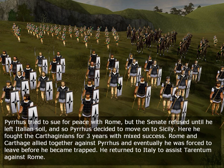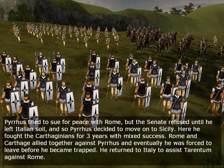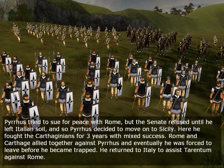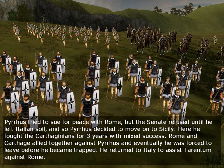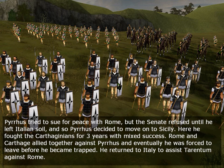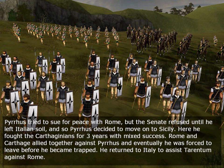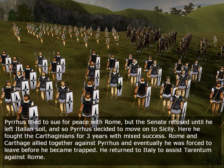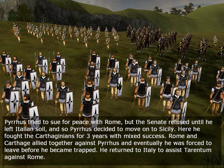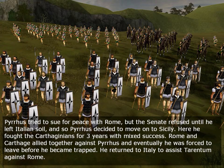Pyrrhus tried to sue for peace with Rome but the Senate refused until he left Italian soil, so Pyrrhus decided to move on to Sicily. Here he fought the Carthaginians for three years with mixed success. Rome and the Carthaginians allied together against Pyrrhus and eventually he was forced to leave before he became trapped.